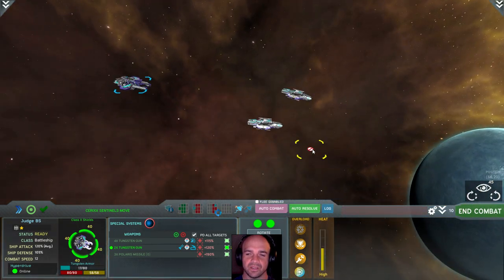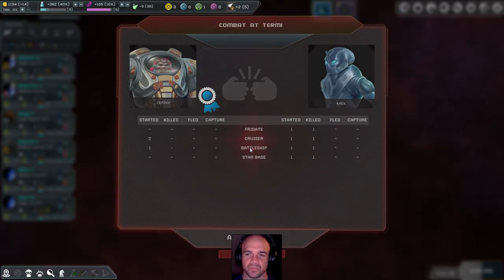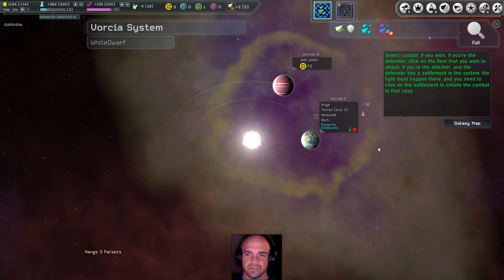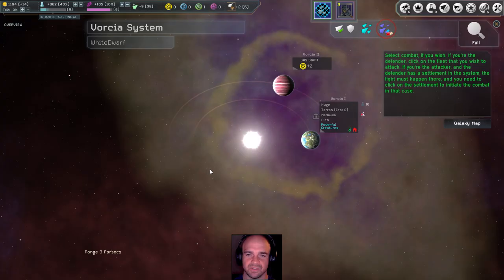The Kek have lost their space station in combat. Select combat — wait, does attacking this loot automatically declare war on the Sulok existence? Do you wish to proceed? No, I didn't realize that was the case.